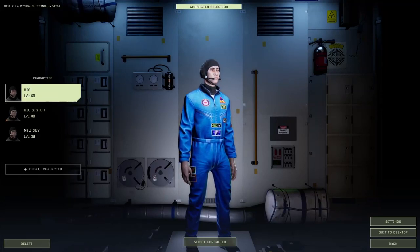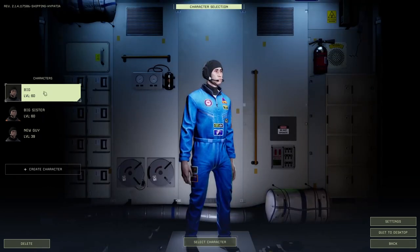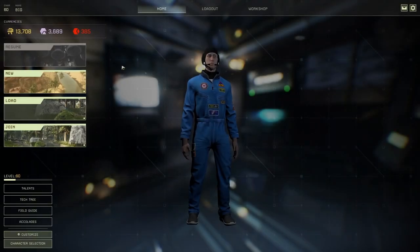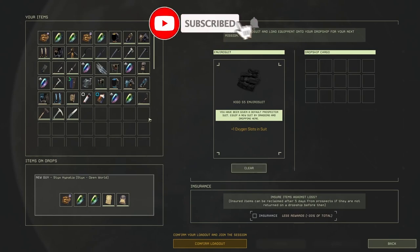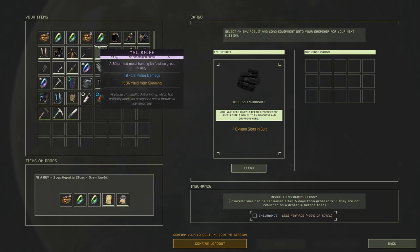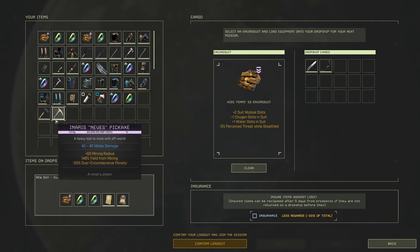Welcome back to the channel guys. This will be a video related to the latest update, which we have a Bishop part two — basically an open world operation on Olympus. We're gonna take Big here and try to go to Olympus. I haven't been in this world for ages. I don't even know what kind of base we have in there — I forgot everything.